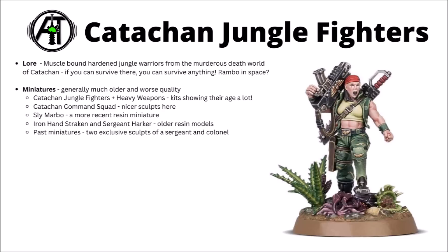Miniatures-wise, now Cadians have had their range refresh, these guys are generally much older and worse quality overall — particularly the Catachan Jungle Fighters and heavy weapons are really showing their age quite a lot. Definitely kits deserving of a re-sculpt, and Games Workshop have shown they can make some pretty awesome Catachan sculpts over recent years, such as one of two past-exclusive sculpts only on offer for a short time. Otherwise, they've got a Catachan Command Squad, much nicer than the standard line infantry, and then a few special characters — Iron Hand Straken, Sergeant Harker, both slightly older resin miniatures, and Sly Marbo, a bit more recent.